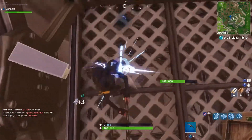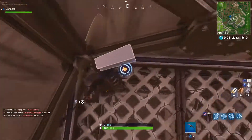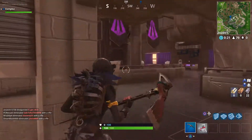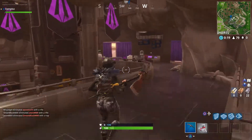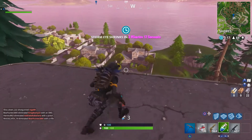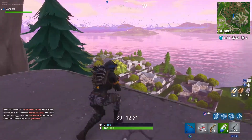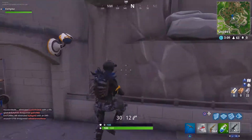When you drop there's just this massive indoor bunker place just built into the mountain. You could even look over the entire Snobby Shores. If you have a sniper you could probably kill a couple people too. But yeah, this is the spot — somebody just died right next to me.